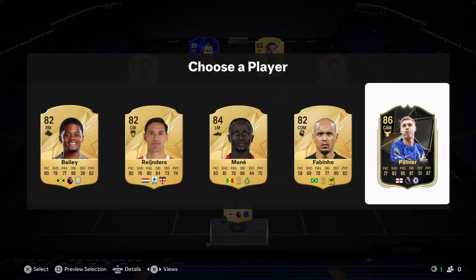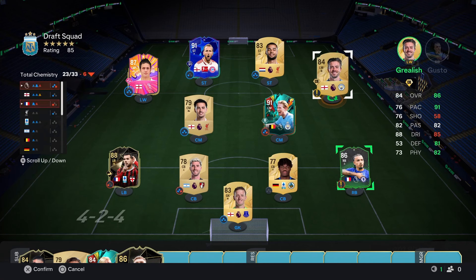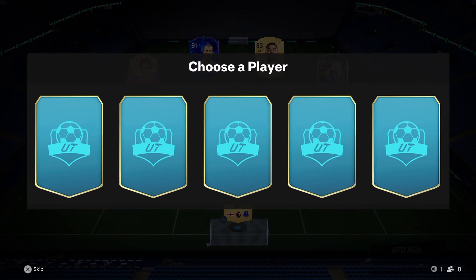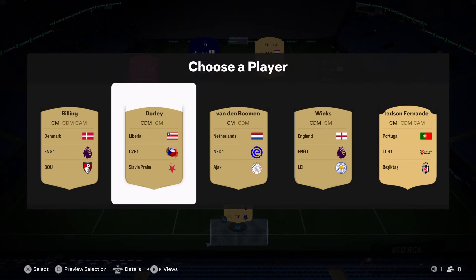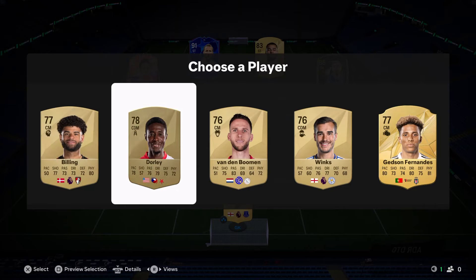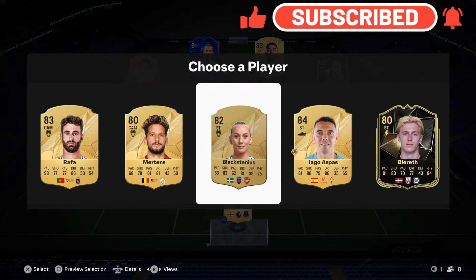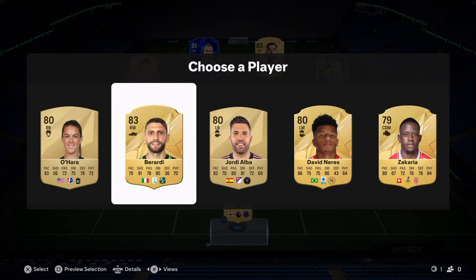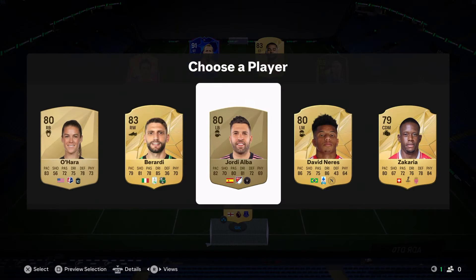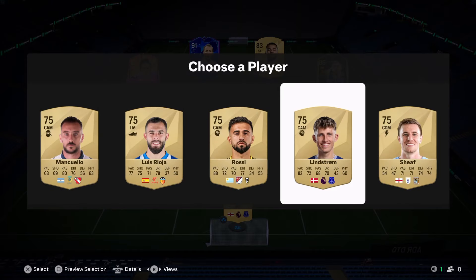We next get Cole Palmer and we're obviously going to take him. We could take out Grealish and put in Cole Palmer — that does work. Next up we don't really need Billing or Winks, so I'm going to take Dourley here for the rating. We'll go with Iago Aspas as well — again for rating. Next up is Berardi — we'll go Berardi for rating. Onto our reserves and it hasn't really improved much.